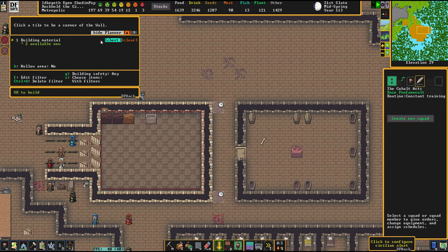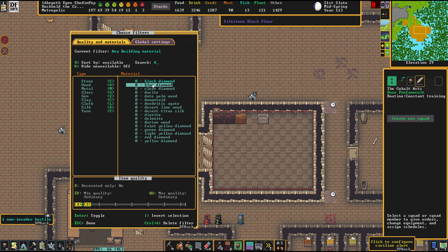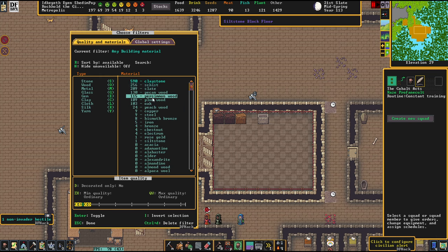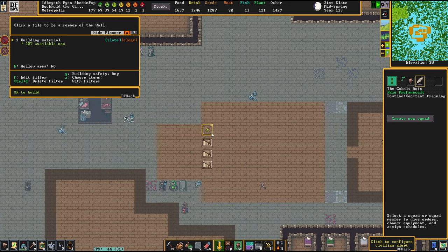I figured that this tower would be totally okay if we'd be bringing up some different material. Let's work it out with slate. I know this will make the bottom area look a little bit motley, but the bottom level is not the top shelf level. So we're going to start working on the outsides now.